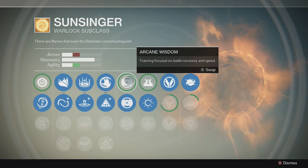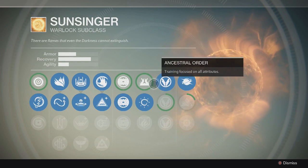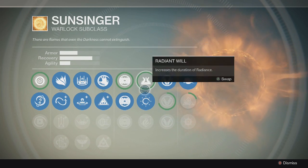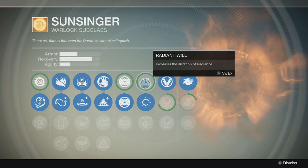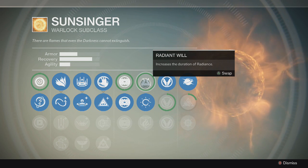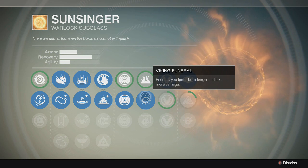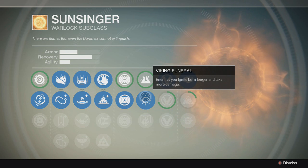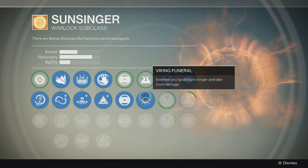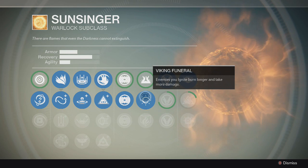Over here you essentially have the same attribute tree — Toughness at All Costs, agility, all that. But right here is where it differs. You have Radiant Will, which increases the duration of Radiance — really good, that's his special which I'll get to shortly. But this one I like a lot better: enemies you ignite burn longer and take more damage. That is really good in the Crucible — it means you can melee somebody and let them go, because they're probably going to die from the burn anyway. It's pretty effective.